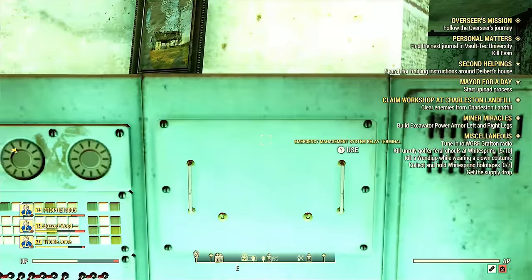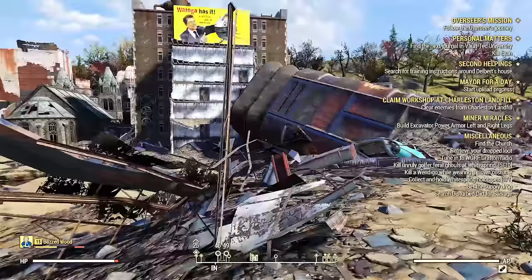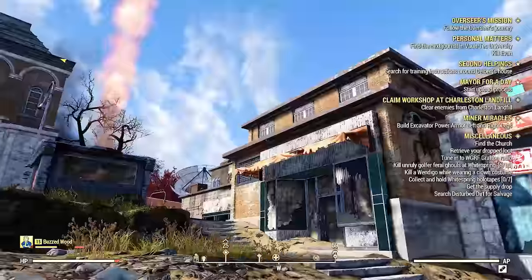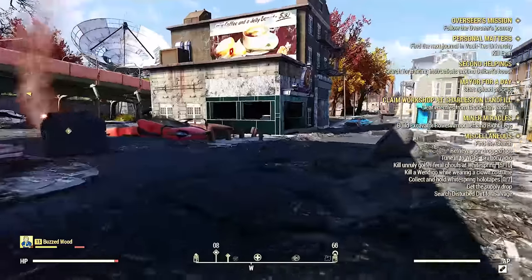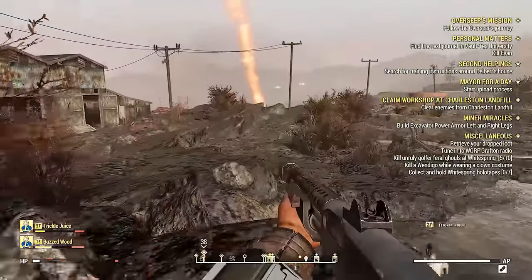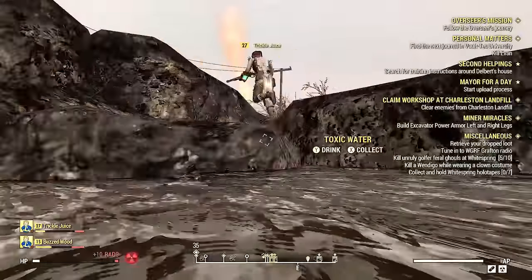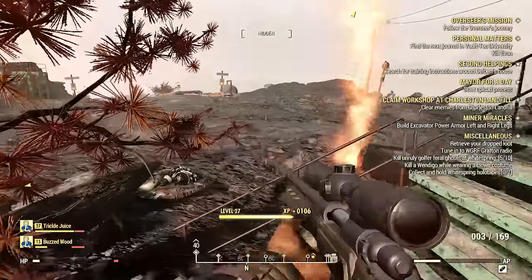Go to your map and you're going to see a yellow circle that says 'Get the Supply Drop.' Go to that circle and when the airdrop finally spawns in, you will see a cloud of red smoke going up in the air from a flare — it marks exactly where the airdrop is.